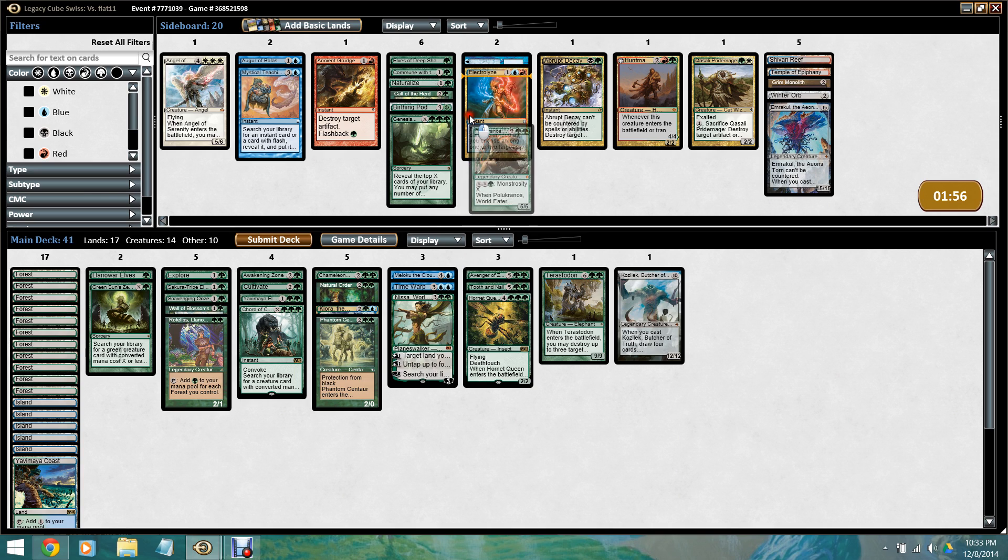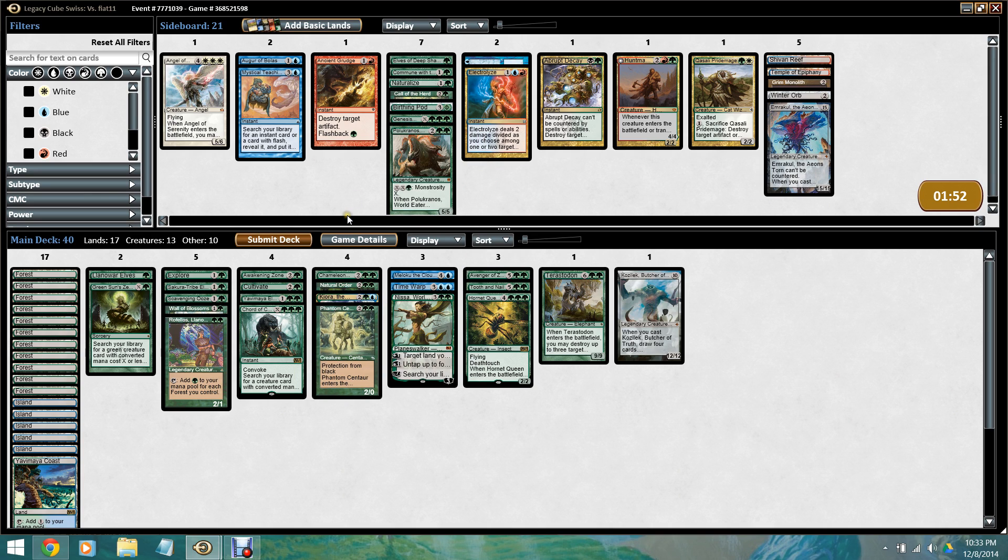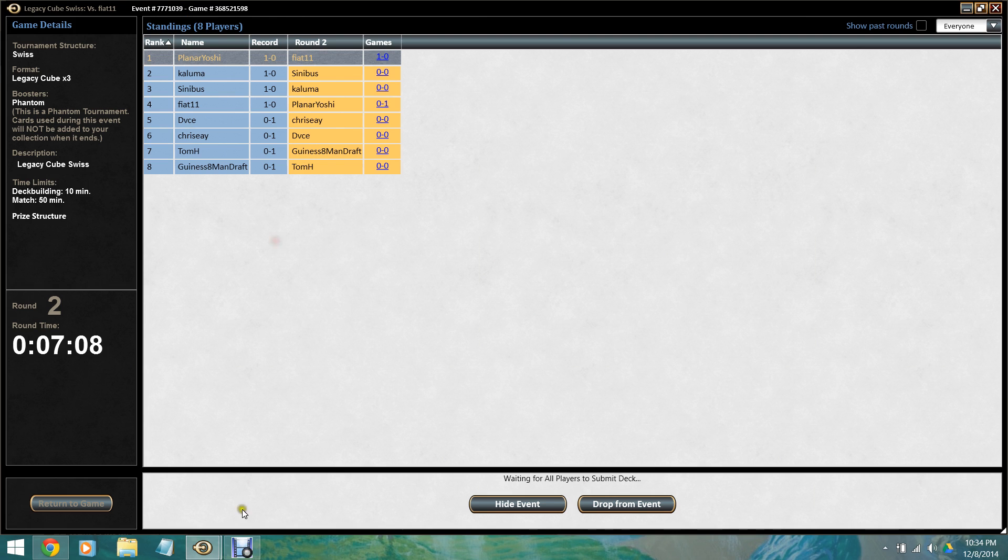We just cut Polukranos since he's a big creature that dies to removal. We're basically making a five-power creature anyway. Yeah, I think that's better. We'll be back for game two momentarily.